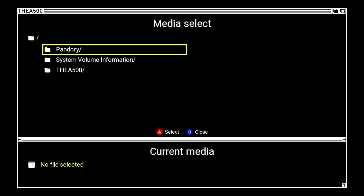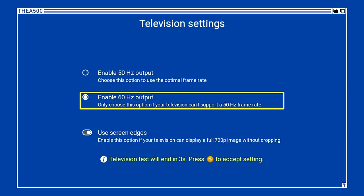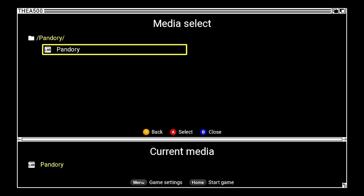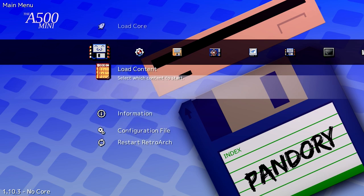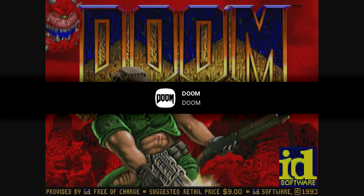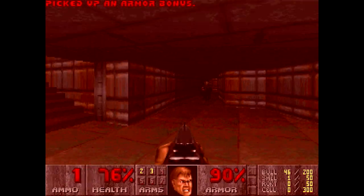Now let's try something different — let's put the Pandory mod to the test! Kudos to Team Pandory for putting this together. We need to switch the system to 60 Hz so that the mod runs flawlessly. The music playing in the background is from Lotus 2, courtesy of Barry Leach. The mod uses RetroArch to allow us to play all the Amiga games we'll ever need, but other systems as well. I'll leave the links to Team Pandory's video and channel — it plays things like Doom and even Quake!